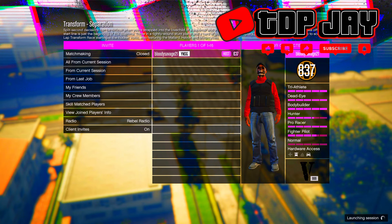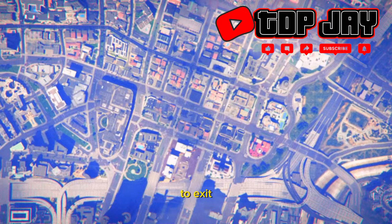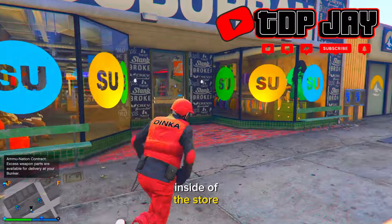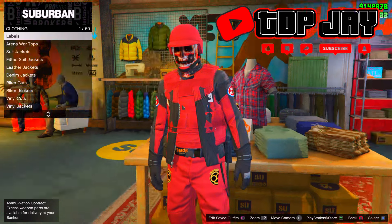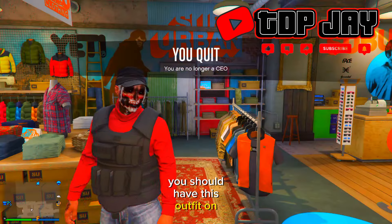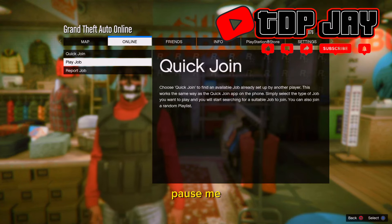Walk inside the blue job and press right on the d-pad. Once inside the job, start it by yourself. When the bike appears, press circle or B to exit, then quickly run inside the store and go to any clothing rack. Sit on the clothing rack until you get kicked off. Once kicked off, you should have the CEO vest outfit on — and even after you quit your CEO, you should still have it on.